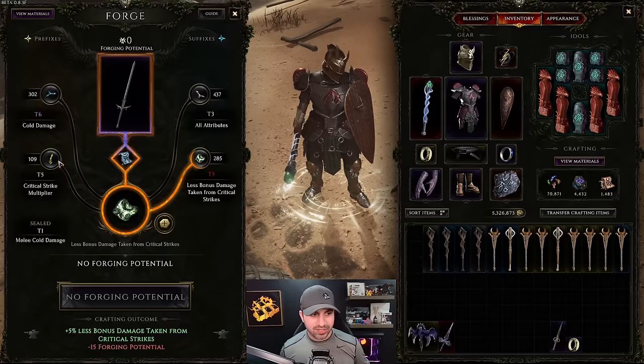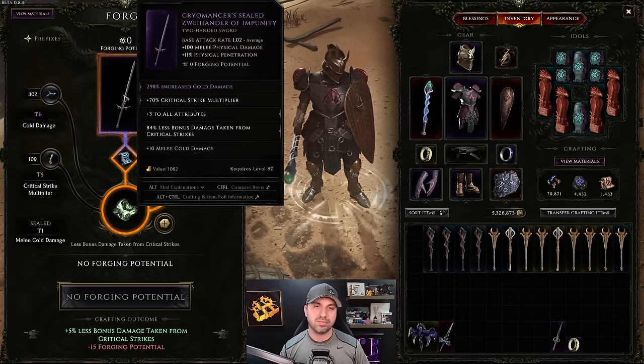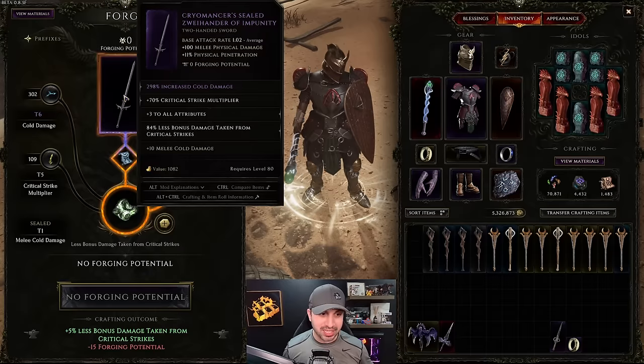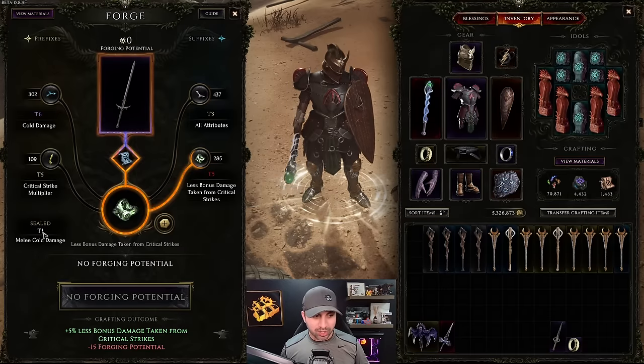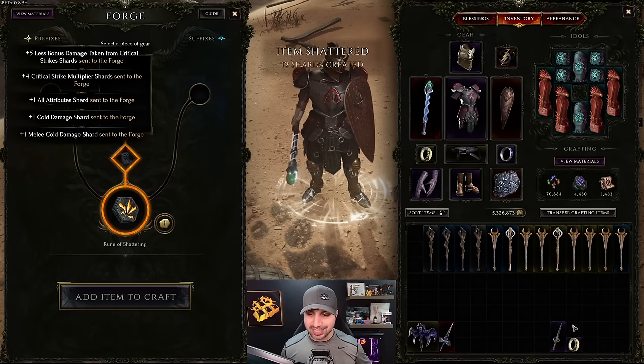The result: tier five, tier five, tier six, plus a sealed tier one and tier three — another tier 20 sword. Somehow we keep making tier 20 items. You can see how sealing that affix works. But there's more to know about sealing because the tier of the affix matters.